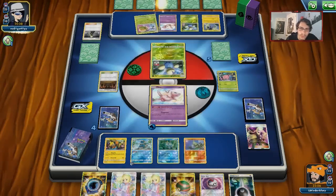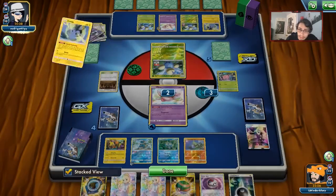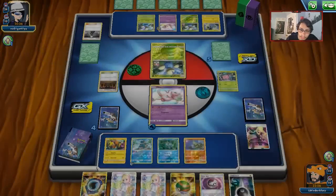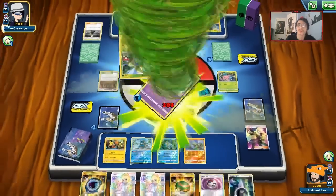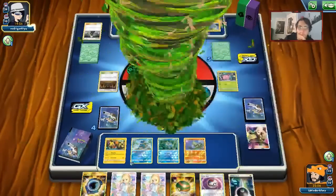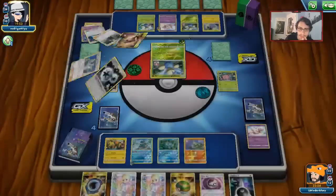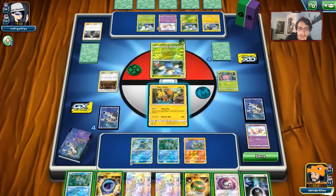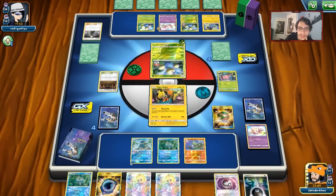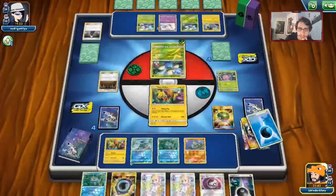We'll Nest Ball for Ditto, then get Koko into play. We have an Aqua Patch available — forgot we attack with the Water Energy. We'll get the Greninja and hit the Mew. We need to get a Frogadier here to knock on the Mew.